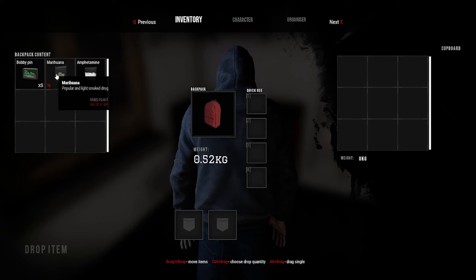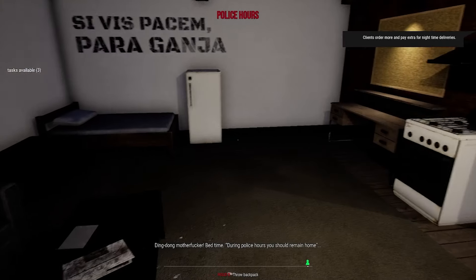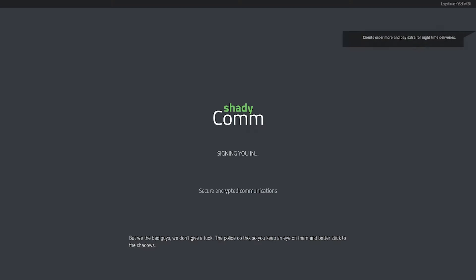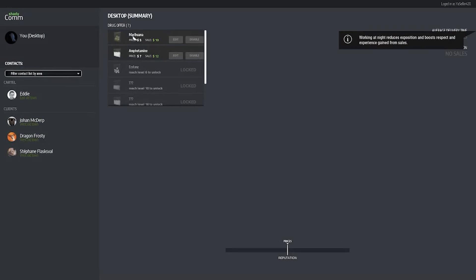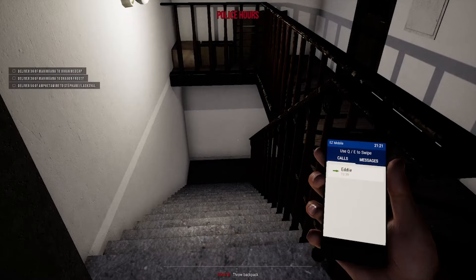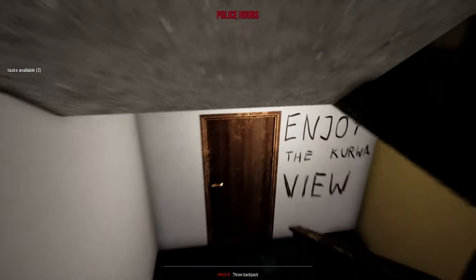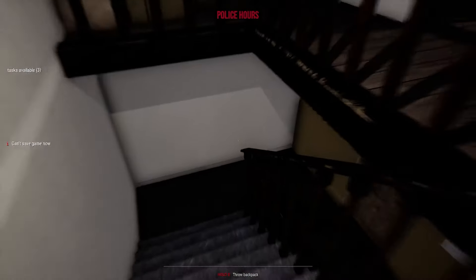Let's see what happens when we're carrying the drugs. Maybe throw them in the cupboard so we don't have to worry. During police hours you should remain home, but we're the bad guys — we don't give a care. The police do though, so keep an eye on them and stick to the shadows. Exposition boost respects experience gained from sales. We have all the junk we need. Let me save first before heading out. Oh, we can't save the game now — well, that's just mean.